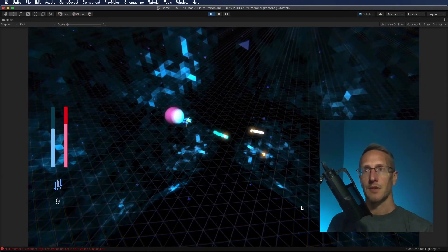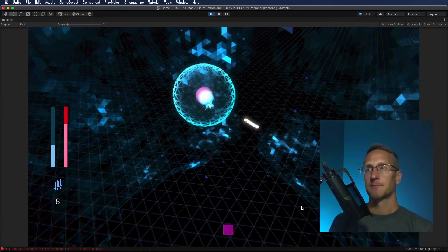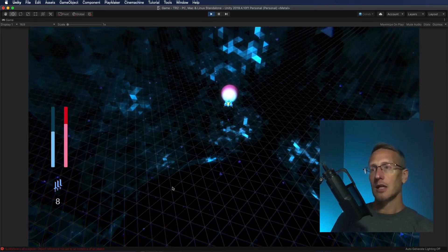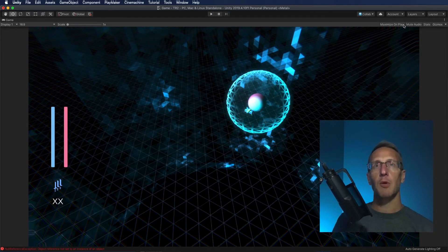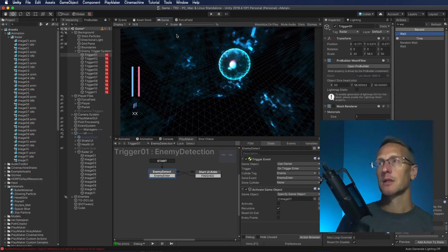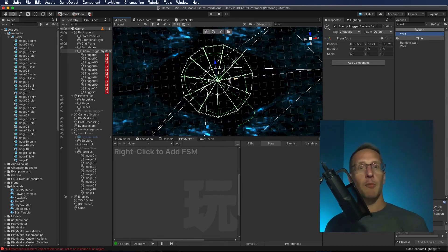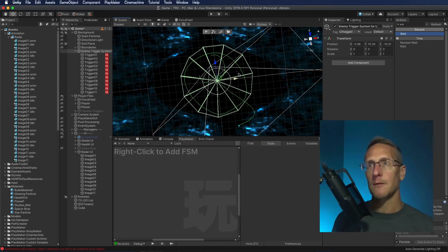As he continues around he's going to hit each one of these and I'm going to get killed if I don't watch it. Let me just fire off a few torpedoes at him using my shield. You get the idea — he's flying around and hitting those triggers. I only have a few of those triggers in my game at the moment, so I need to create a lot more of them to cover the full 360 degrees for a 360-degree angle of the UI.